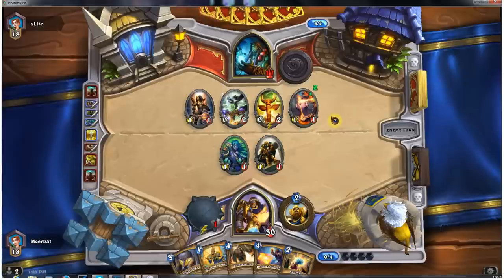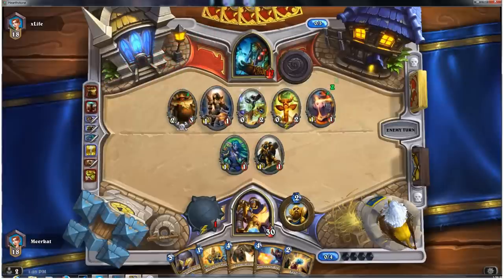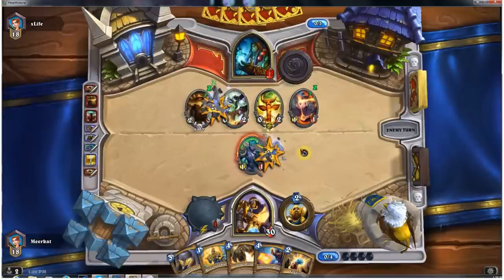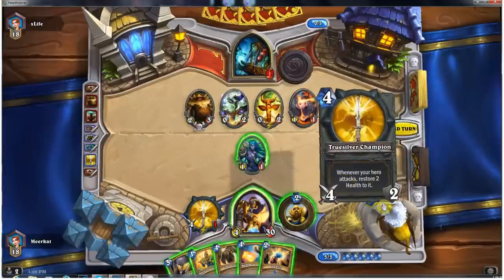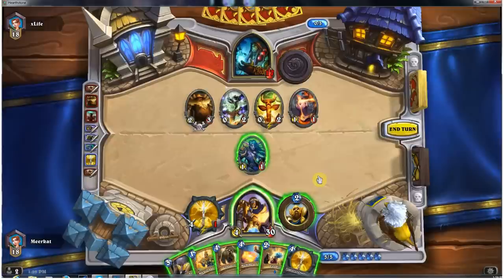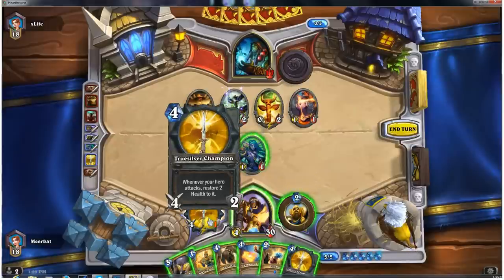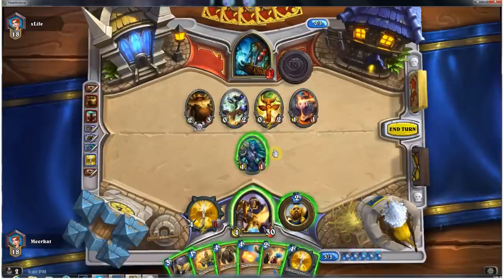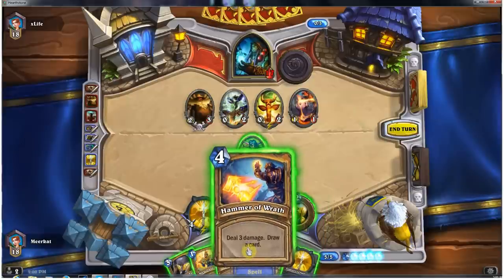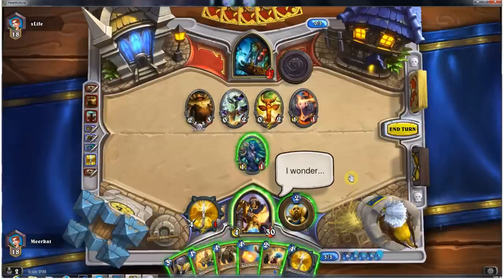He has pulled every Totem card except for the Taunt card, which is excellent for us. He could have some sort of Bloodlust combo coming up in his deck, but I'm not too worried about that. Let's count the damage — 3 points, 4, 8, 12, 13, 14, 15, 16, 17, 18, 19. That's the game right there.